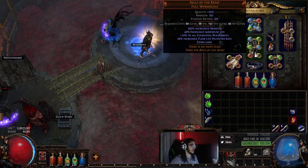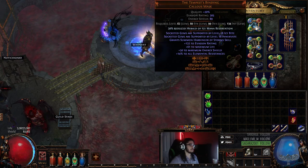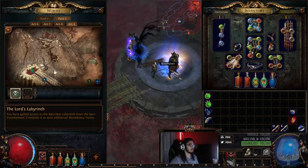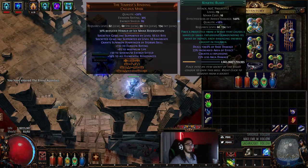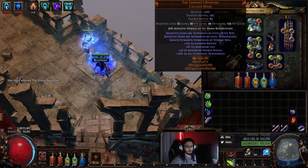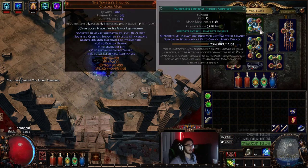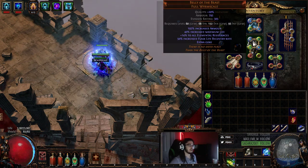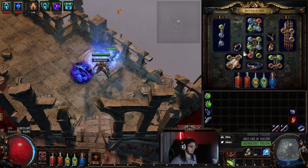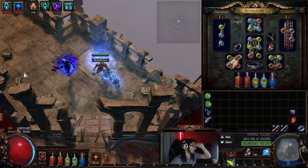Obviously I didn't have Tempest Binding or Belly of the Beast leveling up — I just put these on at level 62. This is a Herald of Ice mana reservation helmet to get Herald of Ice going. For leveling a Wander, it was pretty much a breeze. The links I'm using right now: Kinetic Blast, Elemental Damage with Attacks, Increased Crit, and GMP in my Tempest Binding. In my chest piece I've got Increased Crit, GMP, Added Lightning, Barrage, and Elemental Damage with Attacks. My Barrage links I'll definitely be swapping out later — I'll probably drop Crit at some point and get a Diamond Flask.